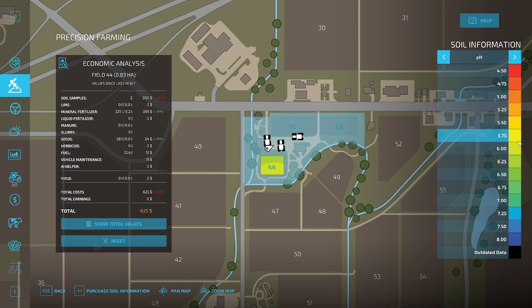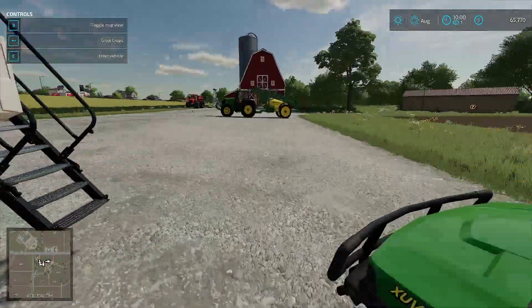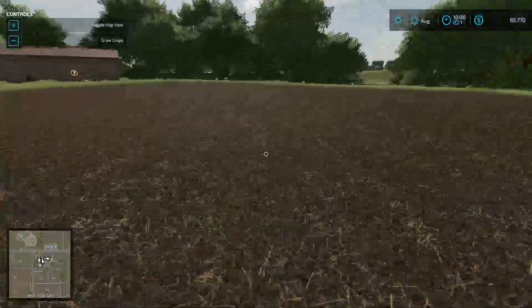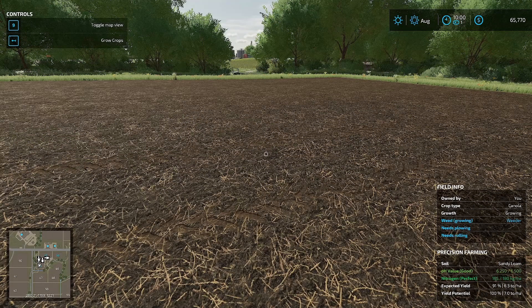I don't think it tells us we need lime, but let's go ahead and check. Now that we've sent our soil data in, our actual precision farming information is filled out. It tells you what kind of soil you've got — the pH level is good, nitrogen is perfect, and the expected yield is now 91% because we did that. That's all we had to do.